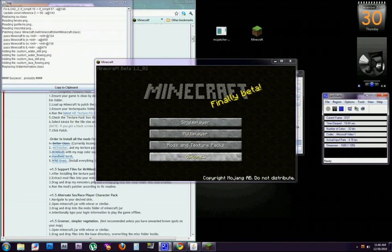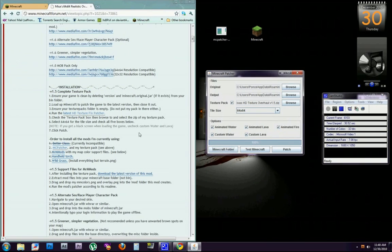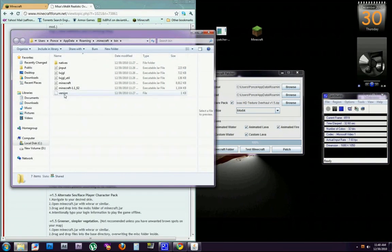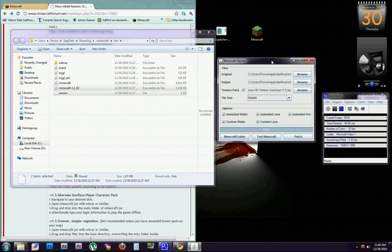Now for those of you that already have a texture patch in the game — let's say you want to get rid of it and revert to vanilla so you can patch it to a new texture pack. What you do is click this little button that says 'Open Minecraft Folder,' and you're going to delete the 'versions' folder and the 'minecraft-1.1_02' file.